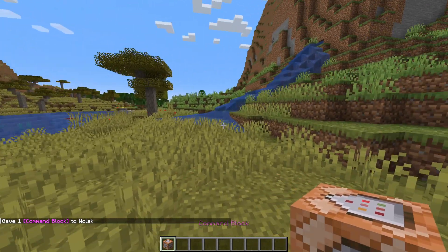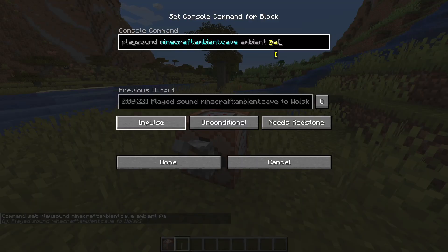Once you place down a command block, you can then set the internal command as well as the type of command block that it is, such as impulse, chain, or repeat.